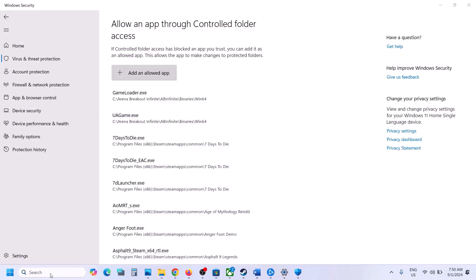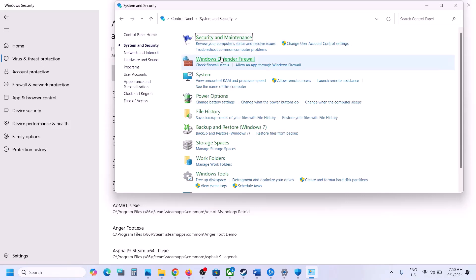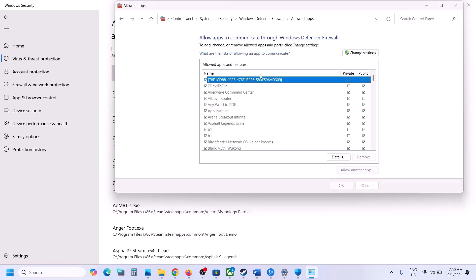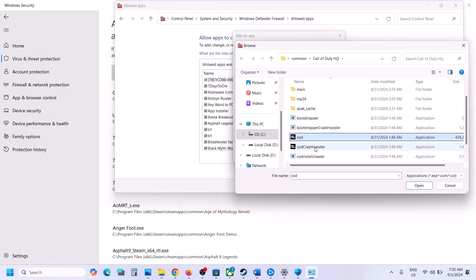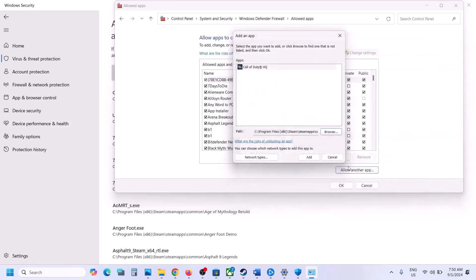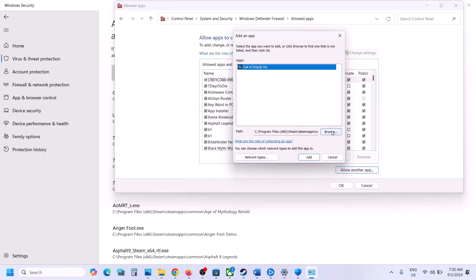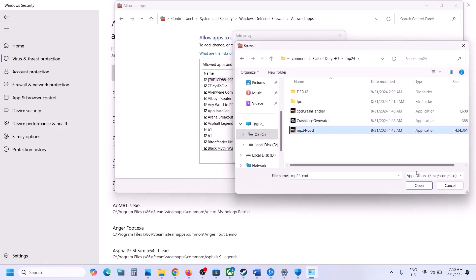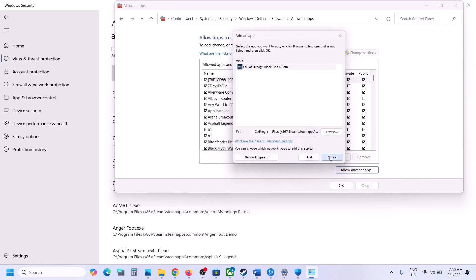Type Control Panel in the Windows search box and open it. Click System and Security, then Windows Defender Firewall, then Allow an App or Feature Through Windows Defender Firewall. Click Change Settings, then Allow Another App, click Browse, go to the game installation folder, select the game exe, click Open, and click Add. Repeat the process for the mp24 COD file. Once both are added, launch the game and check.